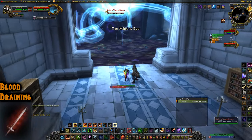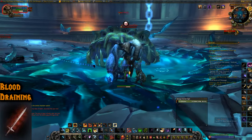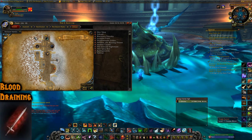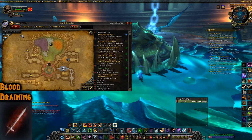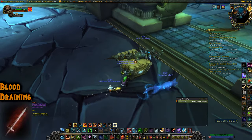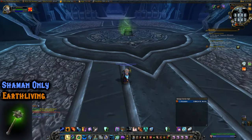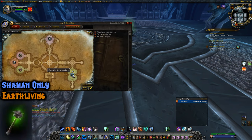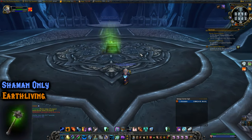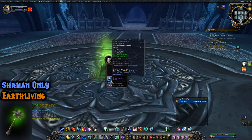The second Ulduar illusion is Illusion Blood Draining from Yogg-Saron, the final boss. I believe you have to do it without the help of any Keepers — hard mode — so don't talk to the Keepers around the ring. With the Ulduar rework, the Heroic Mode drop is in the chest after the kill, so make sure to loot it. Also Shaman-only: Illusion Earth Living from Valithria Dreamwalker in Icecrown Citadel — she's the healing boss. Didn't get it.